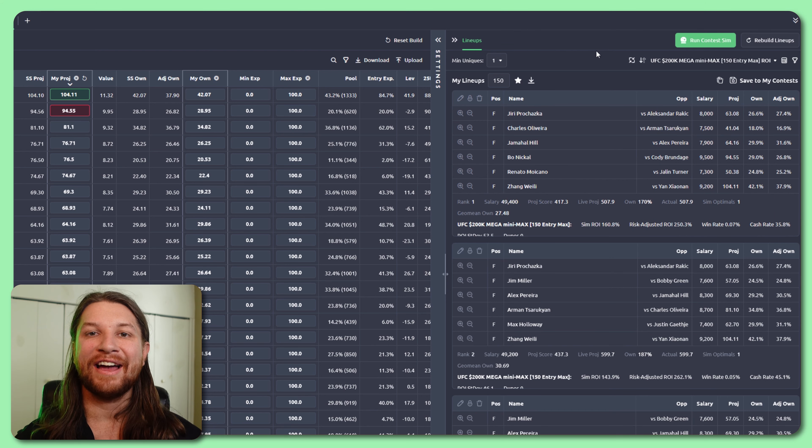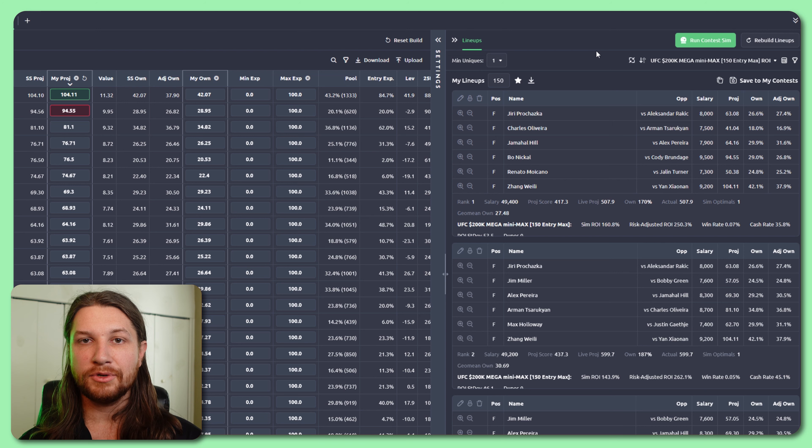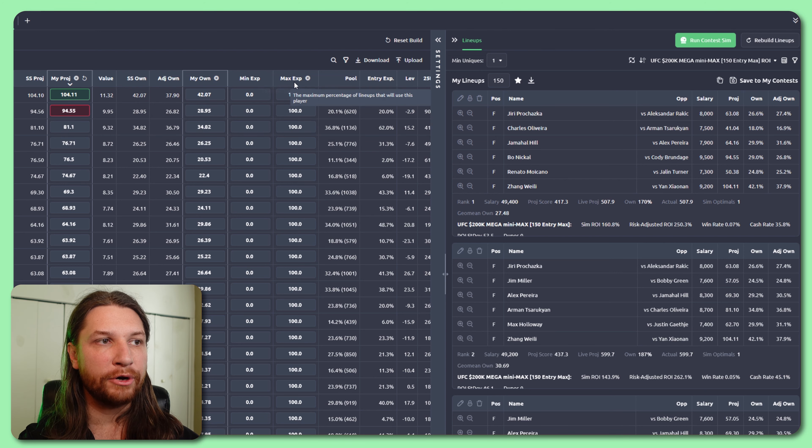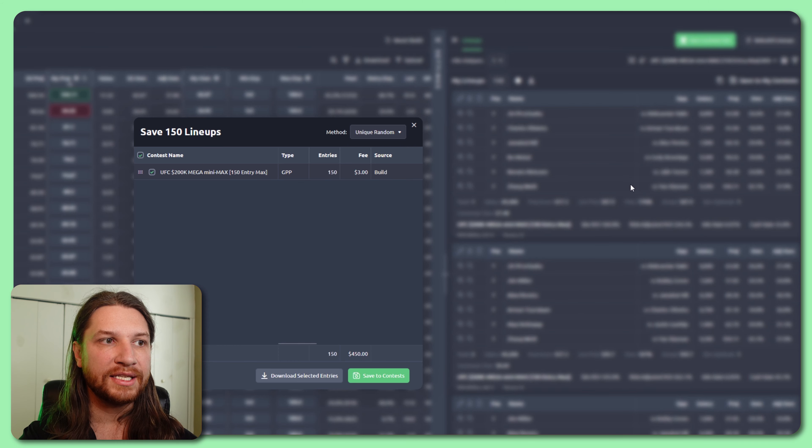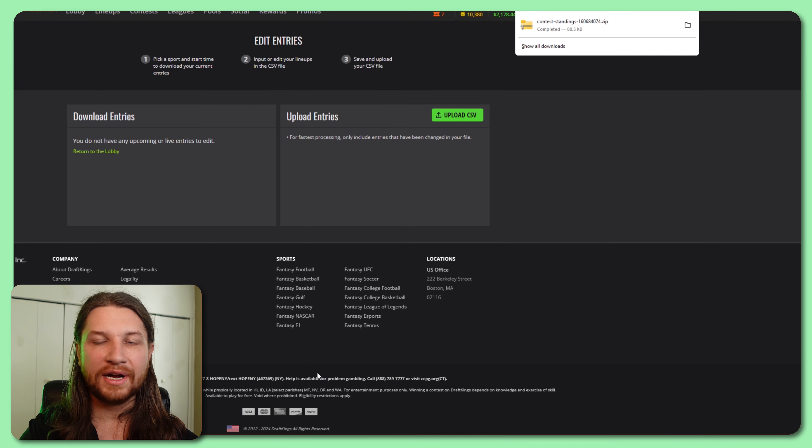A simulation goes beyond average projections to play the fight out thousands of times, taking into account not only the Vegas odds but also the pace and style of each fighter. Here's Will on how SaberSim's robust MMA simulations take this data into account. We're doing all the line-based stuff — win probability, probability by knockout — that's all straight from Vegas. We weight the books by how sharp we think they are, and if a fighter's win-by-knockout probability comes out to 30%, then we're designating 30% of those sims as a knockout win. Anybody can just take Vegas lines and do that.